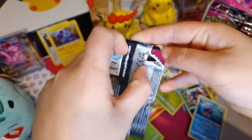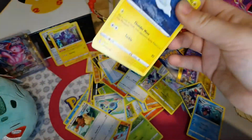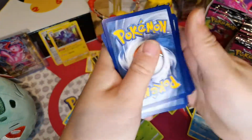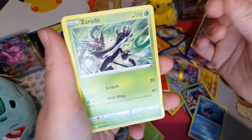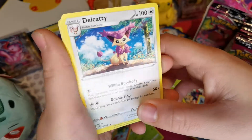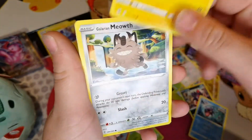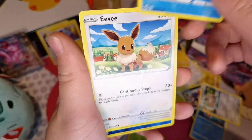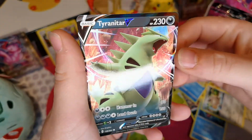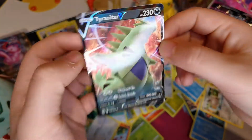I'll literally get through these last five packs on this one side. It was literally at the end of last video I had a good pull, so I think I'm saying things far too early. Starting with Fire Energy - so rude! Delcatty - I love Delcatty, look at her, so cute, standing on the wall with the tree and clouds in the background. Darkrai - cool Pokemon too - Tynamo, Galarian Meowth, Glaceon, Pansear, Eevee, Reverse Holo of Starmie. And Tyranitar V! Even Tyranitar's cool - Hammer-in Lance Crush, there we go.